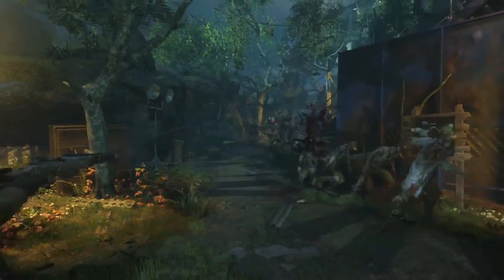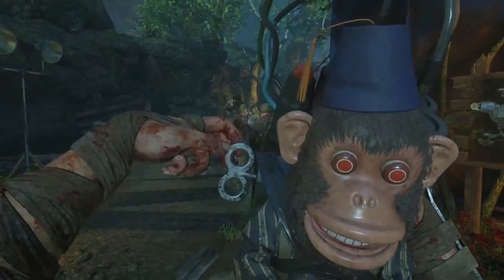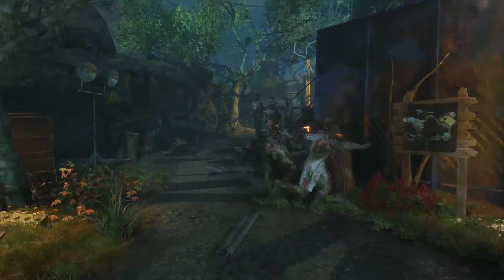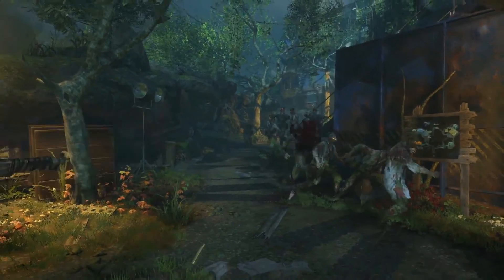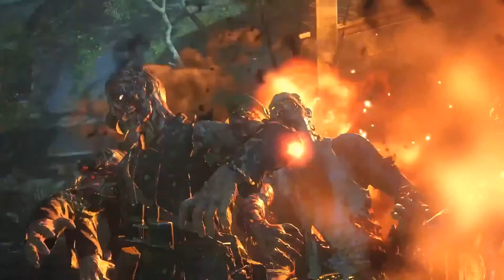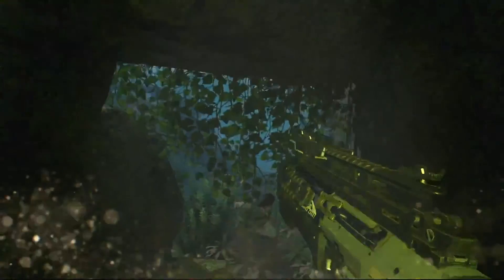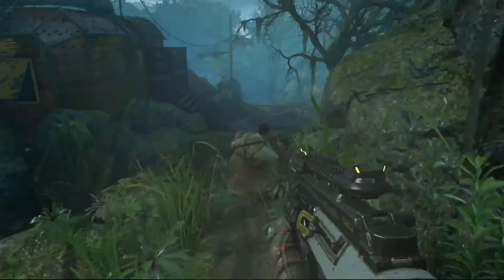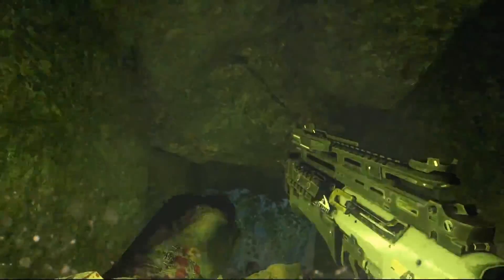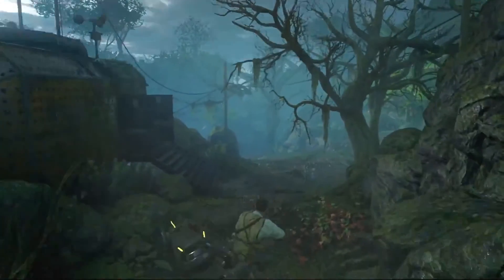Monkey bombs will be returning — they were in the Giant, Der Eisendrache, and now Zetsubu no Shima. They weren't in Shadows of Evil, which had its own version with little squids called Arnies, but it's good the monkey bombs are back. The next thing is a slide — it looks pretty amazing and reminds me of Shangri-La. We could use it to slide down into the water, which looks really fun.